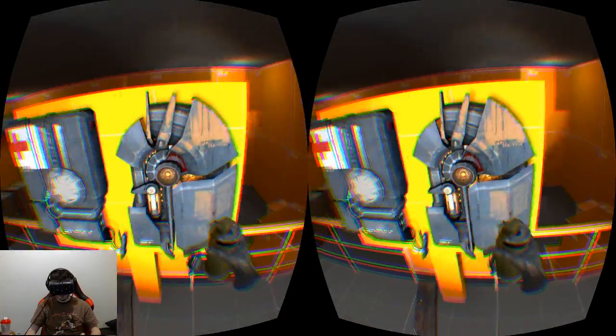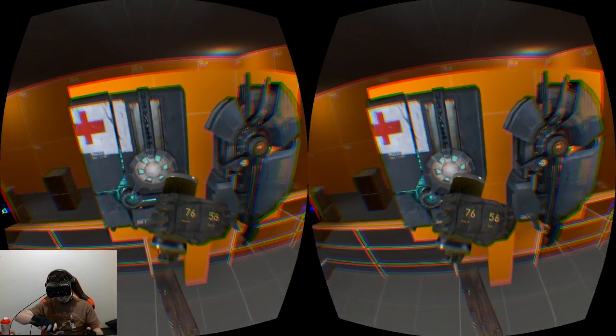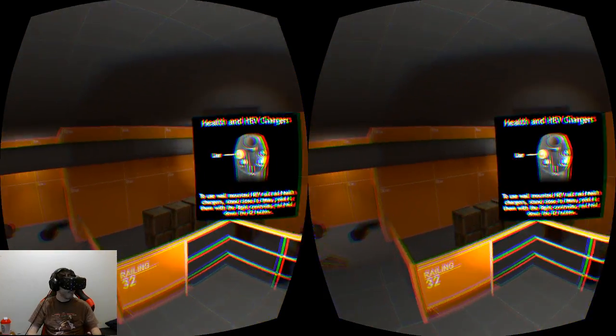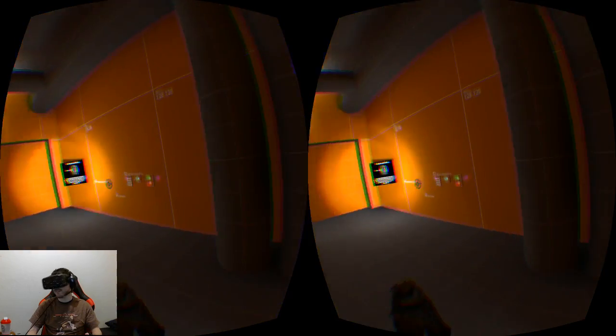Let me just hold up some things. To see your health and shields, just look at the back of your hand. How cool is that. Alright, to the guns - to the main part of this amazing training simulation.